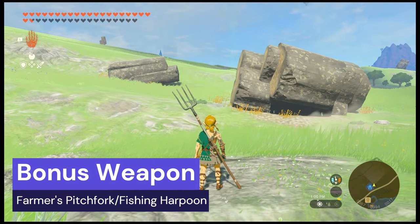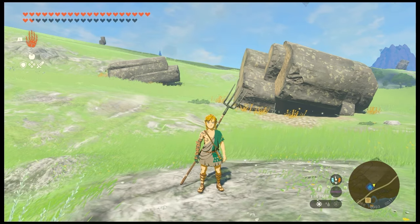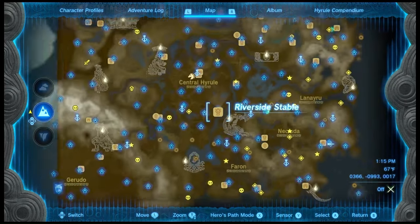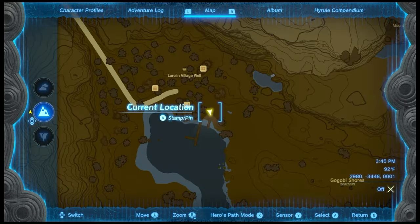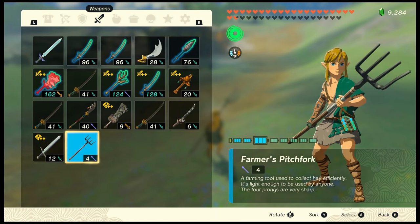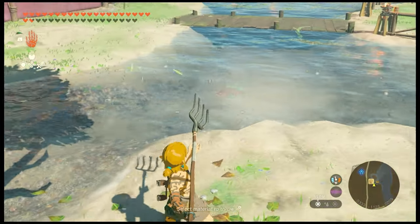Bonus weapon: Farmer's Pitchfork and Fishing Harpoon. These can typically be found at stables — I found this pitchfork at Riverside Stable. Harpoons can be found in Lurelin Village. They both have 4 damage and 12 durability. Not quite as low as the weapons on the list, but they weren't meant for combat. They do work just as well for harpooning fish.